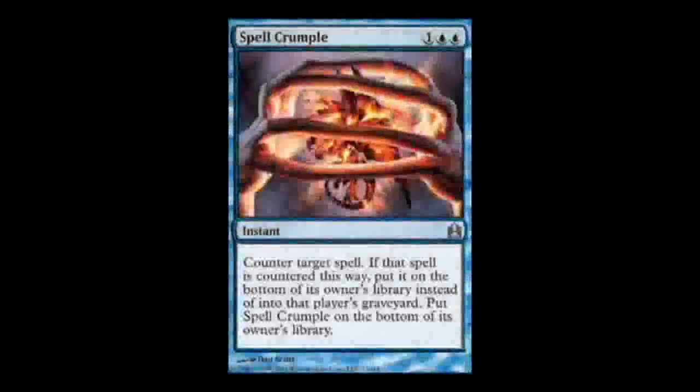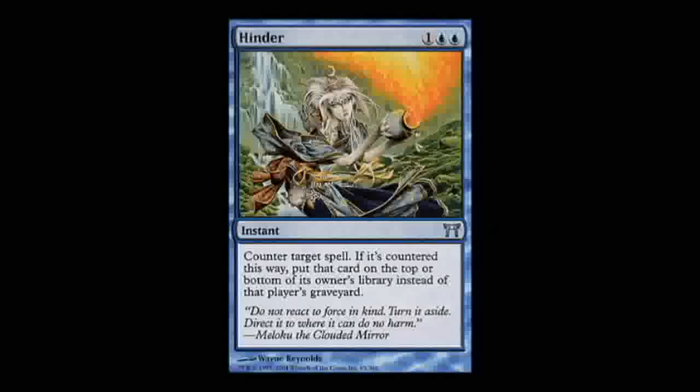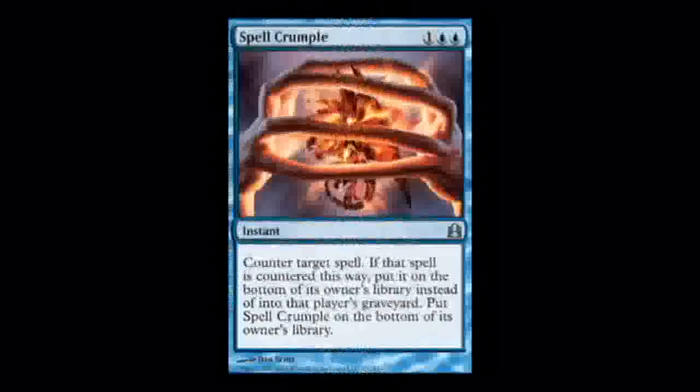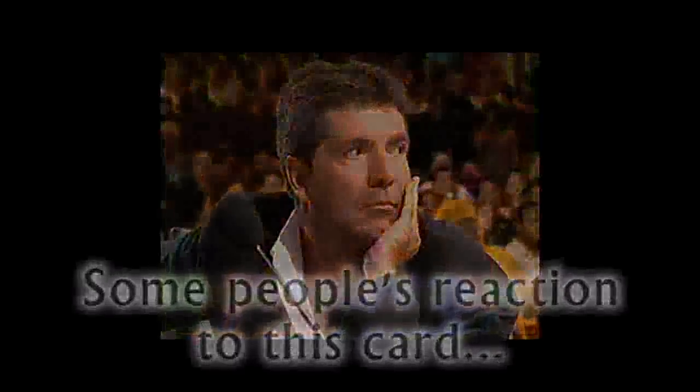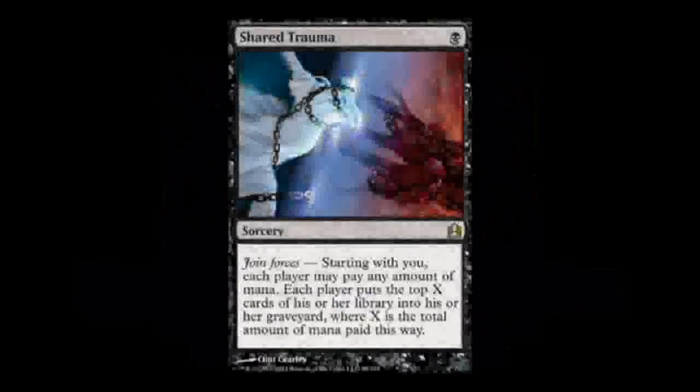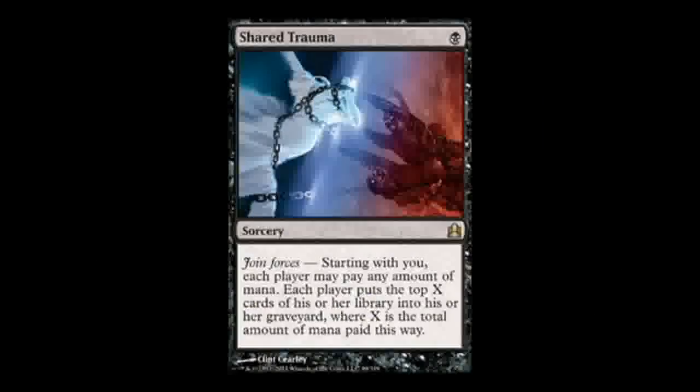Spell Crumple is awesome — it looks a lot like another counterspell we know and love in Commander: Hinder. Having practically multiple copies of a card is good in Commander, and hard counters are always welcome. Minds Aglow is a Joined Forces card and is really open to interpretation; some people love it for the ability to be group-huggy and political, while others hate it because they like to be mean to others. Shared Trauma is also a Joined Forces card, but whether it is good or bad can be seen a little more clearly. If your playgroup likes stuff in the graveyards, then you probably shouldn't play it. But if you're the only one in the playgroup that uses the graveyard like a second hand, then go for it.